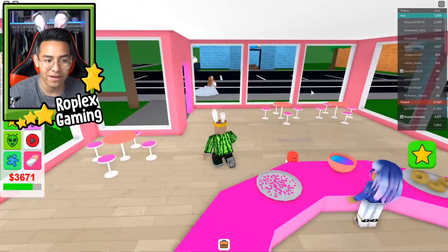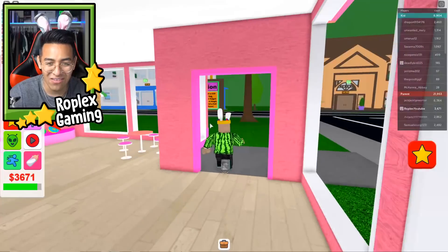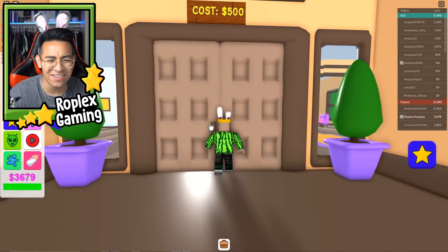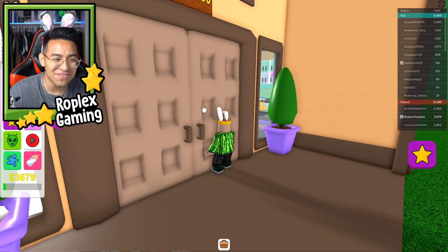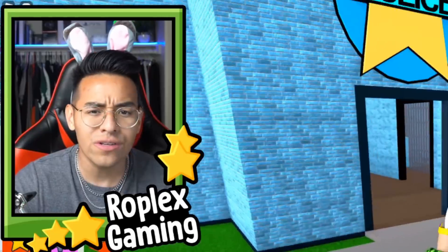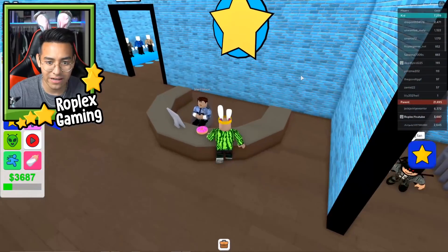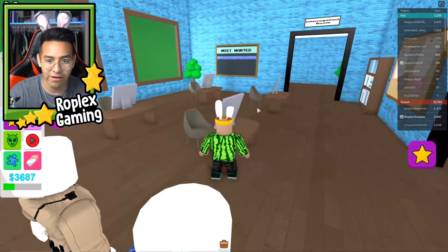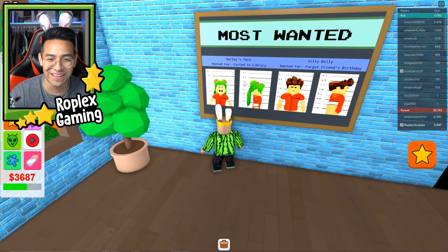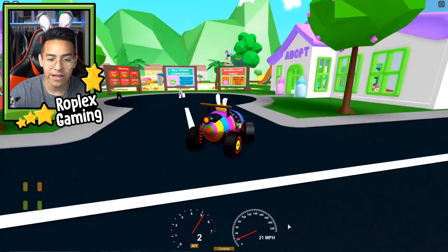They have a donut shop but you can't get a job there or buy anything — this building serves no purpose. There's a hotel over here — does it cost 500 to enter? What a rip off. You can actually knock on the door though, look! Let's check out the police station. Adopt Me doesn't have a police station — does that mean you can commit crimes? Most wanted: Silly Billy, wanted for forgetting a friend's birthday and farting in the library!